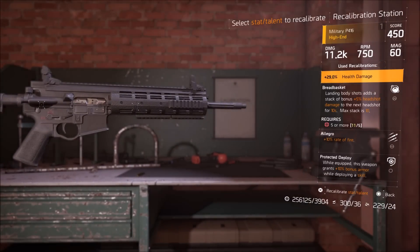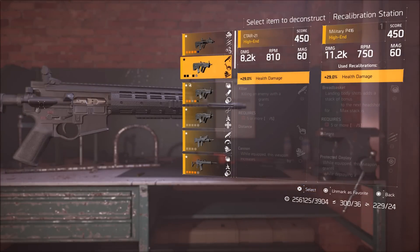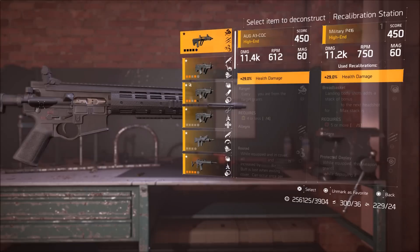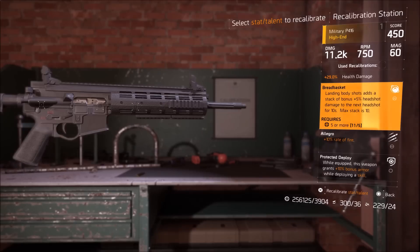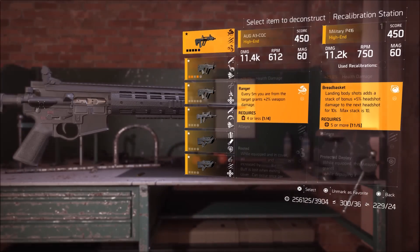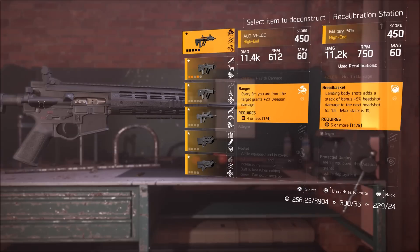Moving over to weapons, the same premise applies just as with gear. If you have a percentage — like 29% health damage on this assault rifle — and you had another assault rifle with a higher percentage, you could transfer it, you would meet a cap, and your score would go up. Since all my assault rifles have 29%, there's nothing I can really do there. Breadbasket has a requirement of five or more points into damage, which means I could take any talent with a requirement from any of these other assault rifles. Assault rifles go into assault rifles, snipers into snipers, LMGs into LMGs, shotguns into shotguns, pistols into pistols.